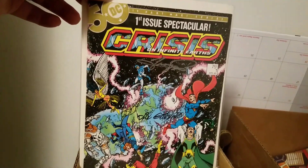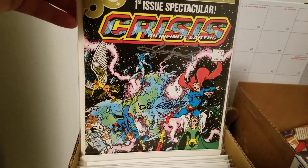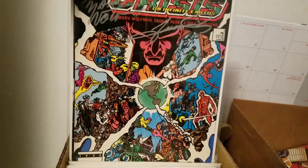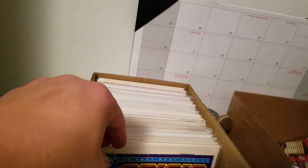Crisis on Infinite Earths - I've got the whole 12-part series and they're all signed by George Pérez, Marv Wolfman, and Dick Giordano. So that's issues one through four - and these take a long time to get done.